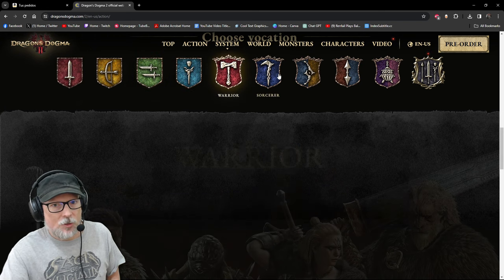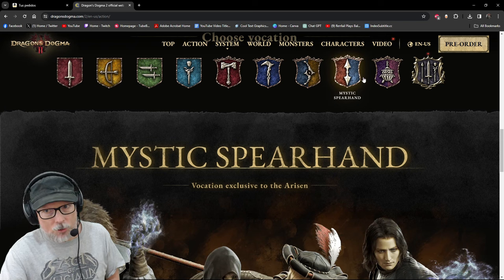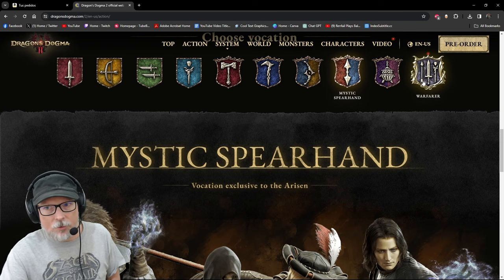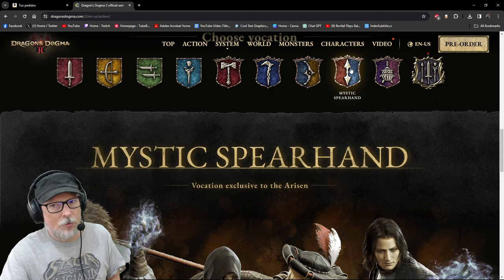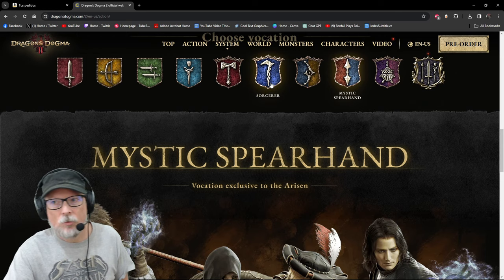From those four primary vocations, you'll specialize into advanced ones: Warrior, Sorcerer, Magic Archer, and Mystic Spearhand. There are also two new vocations — the Trickster and the Warfarer. The Mystic Spearhand may also be new to this installment.